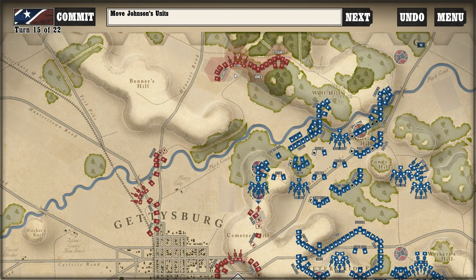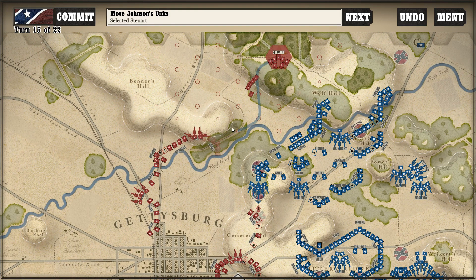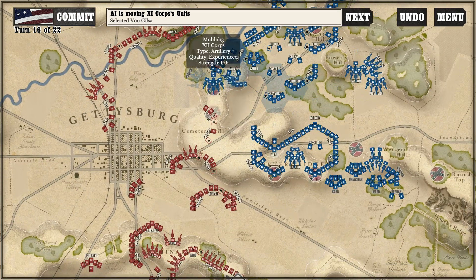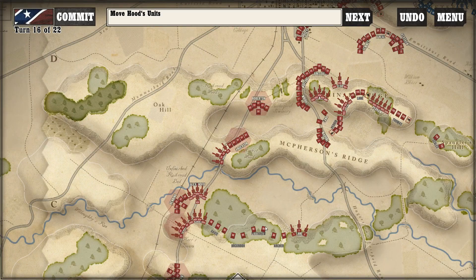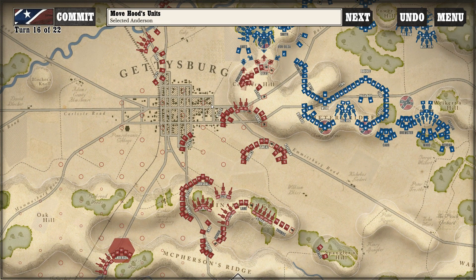They obviously have too many units, so I'm going to come back to where I was. That's the end of that turn. I'll keep it at random. I need to move some units up. Hopefully we'll get to go first. I'd like to get up on Cemetery Hill. They're pulling back. Hood is next — he can truck on up there. The question is which side do I want to put them on.